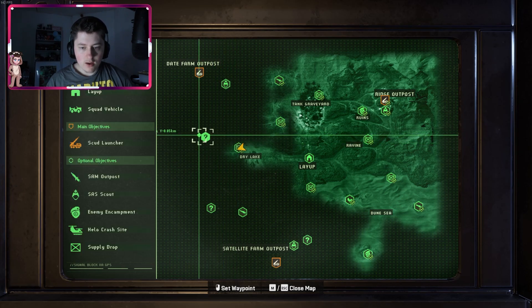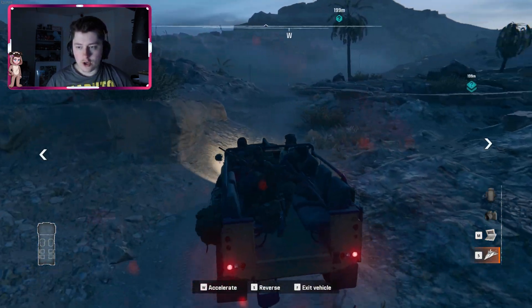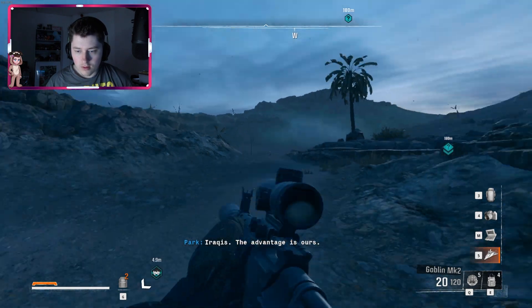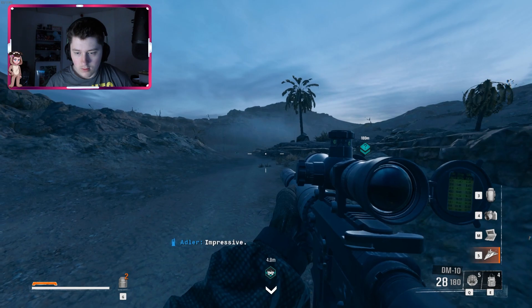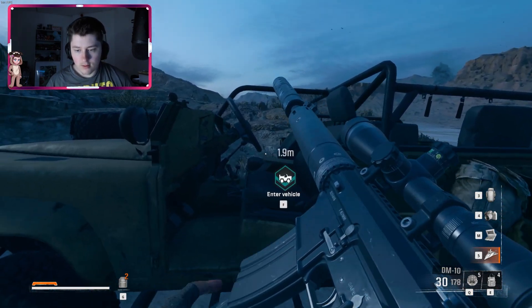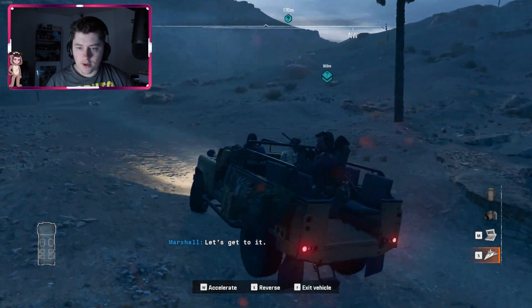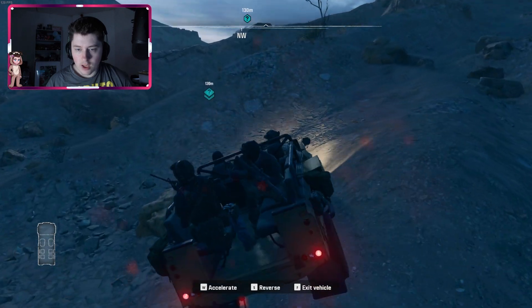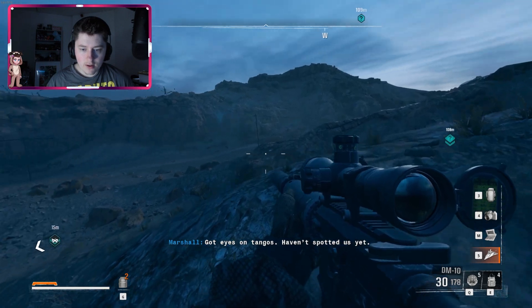Let's go here to another mystery point of interest, which I'm going to assume is going to be... Iraqis. The advantage is ours — nice, let's get to it. Let's take the high ground here. If we just park up here and take the high ground, where are the tangos?